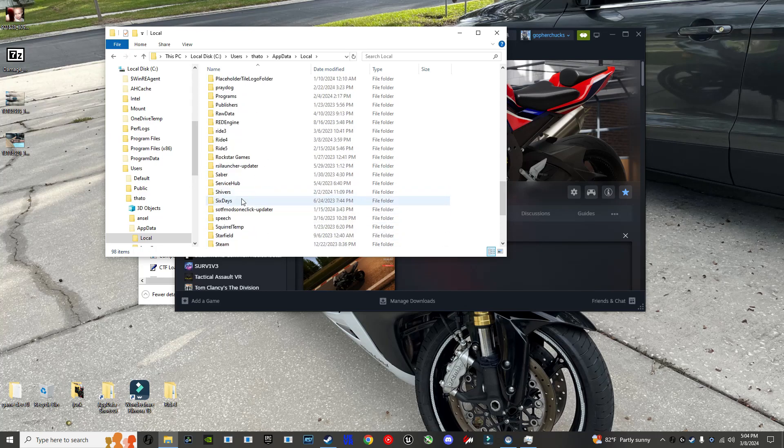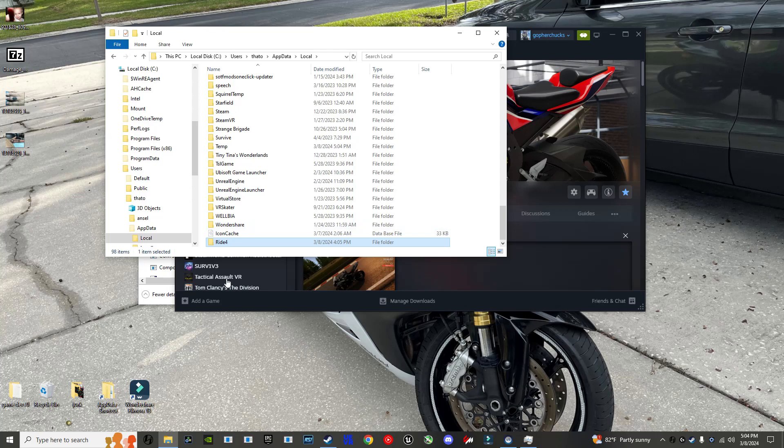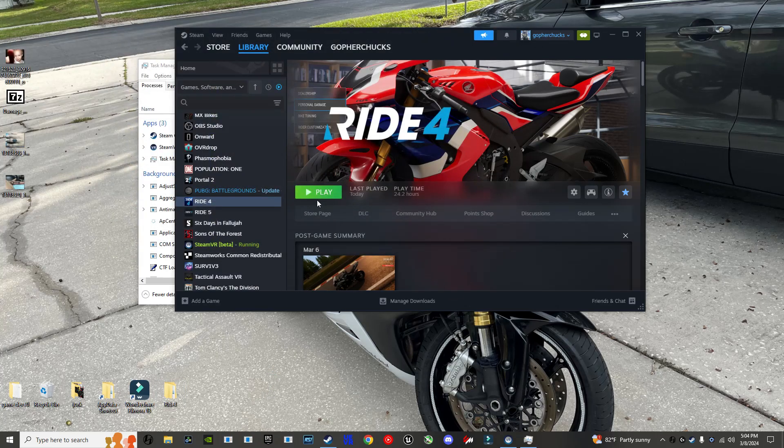Finding the ride folder in the list. I'll just go copy, then paste. I'll go copy again, paste. I have a copy of it. Now it should actually work.